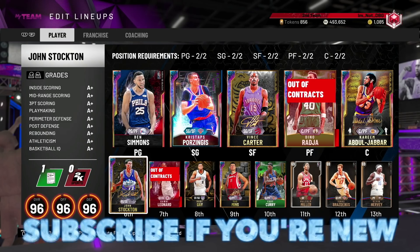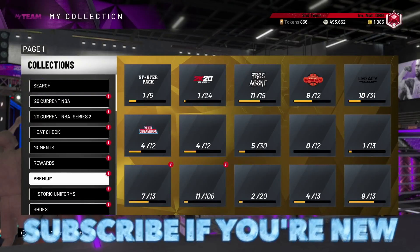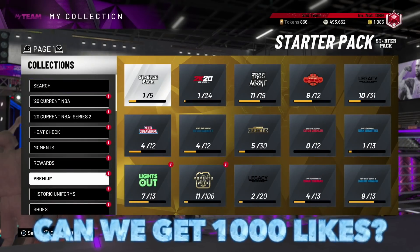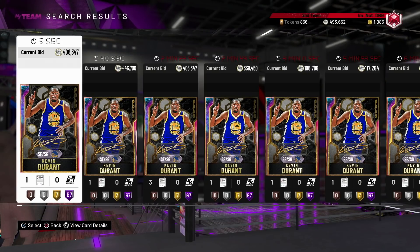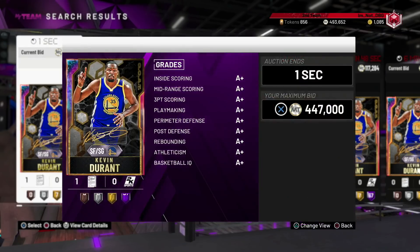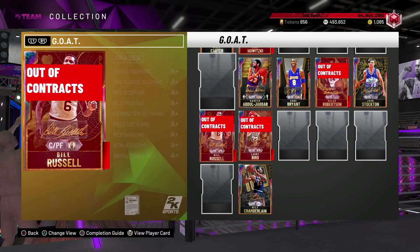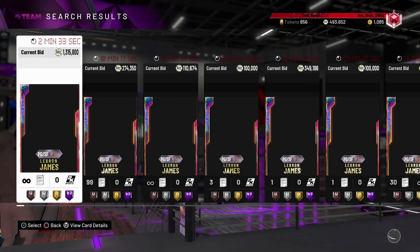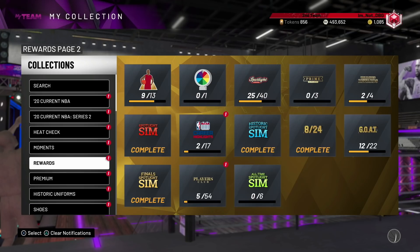Stockton is not here, but there are two positions I really feel I need to improve: the point guard position and small forward. As much as I like Vince Carter, I can improve. Looking at the go cards - Kevin Durant is a card I want but I do not want to spend 450k MT on KD. We are more worried about the point guard position. Magic Johnson is 175k, he does the job. Point guard LeBron is 1.3 million.